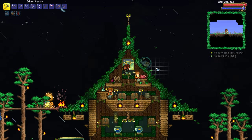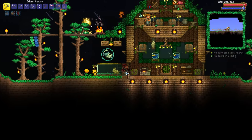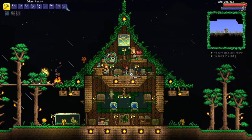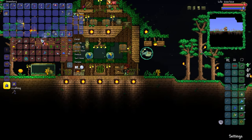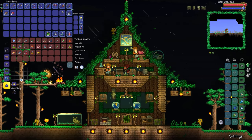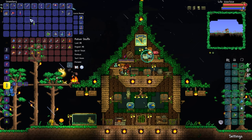Yes, that would be an amazing idea. However, in order to more effectively grow potion ingredients, we're going to need access to planter boxes. And what that means is trying to get the dryad to spawn in. So what that means for us is we need to take down the Eye of Cthulhu, because that is what you need to do in order to get the dryad to spawn in.